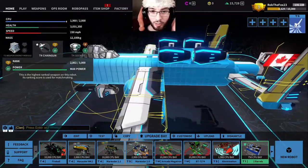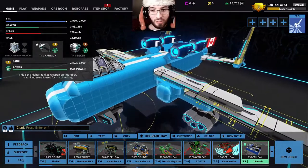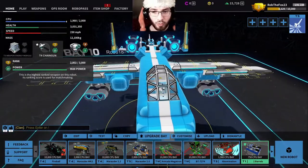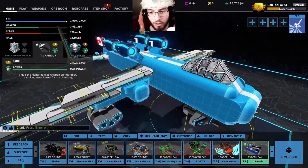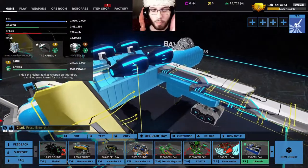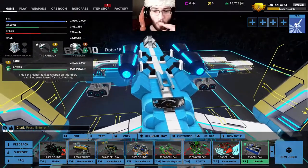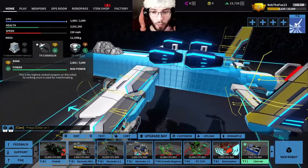One thing you guys probably noticed, which I'm going to need to fix: the main wings are up way too high. Because according to the reference photos, it's actually supposed to be in line with the bottom of the fuselage. So I'm going to need to fix that. And my original plan was to go with the T5 Chaingun, but that thing is way too big given the profile that I went with.